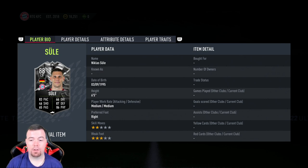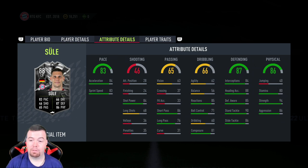83 pace, 46 shooting, 65 passing, 66 dribbling, 87 defending, and 86 physicality. Six foot five, medium-medium, two-star, three-star. In-game stats: 84 acceleration, 83 sprint speed, 84 shot power, 86 passing, 76 long passing — which is good for a center back.